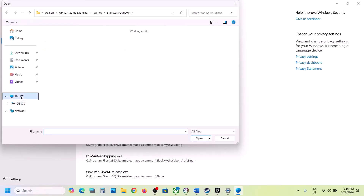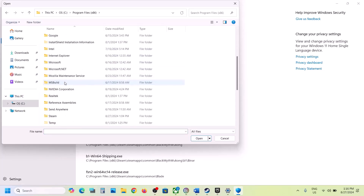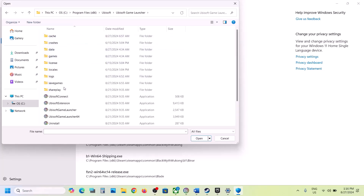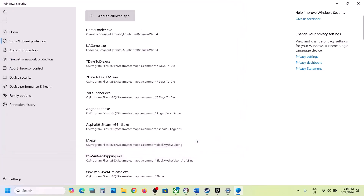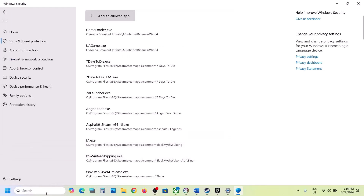Go to the game installation folder. If the game is installed on C drive, open C drive → Program Files (x86) → Ubisoft folder → Ubisoft Game Launcher → Games folder → open the game folder. Select the game EXE file, click Open. Then again click on Add an Allowed App, browse all apps, select the second EXE file, and click Open.